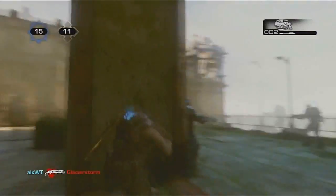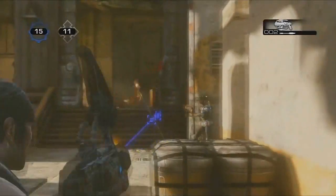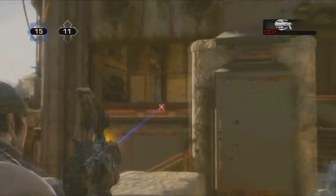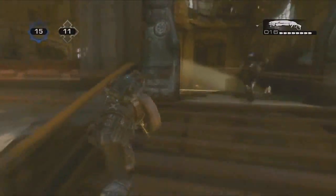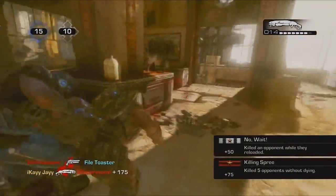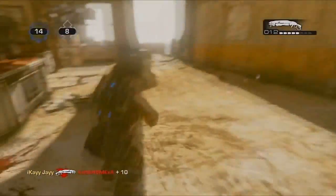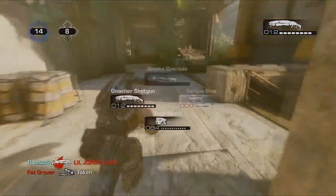This was a really good gameplay. As you're gonna see, he starts off very strong — he went in and got the torque bow and brought it back to his side, which is extremely smart. The only thing with that is you have to be careful because it's TDM, and in team deathmatch the spawns can switch. If you're on the Locust team, you'll hear Queen Mira say something like 'enemy forces.'